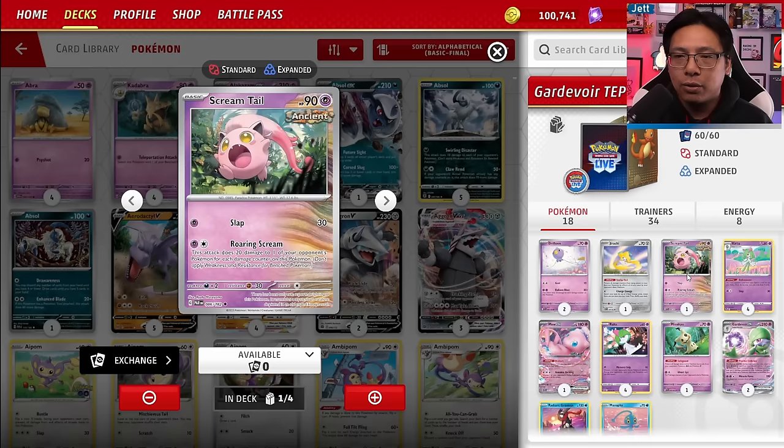Screamtail can also hit for a ton of damage — generally a bit less, but you can snipe with the Roaring Scream attack, even hitting the bench. With a Luxurious Cape or Hero's Cape you can one-shot anything in the game as well. Unreal firepower with this deck.